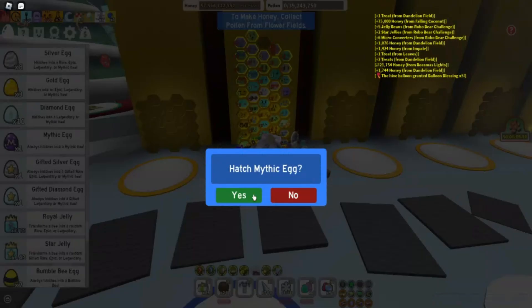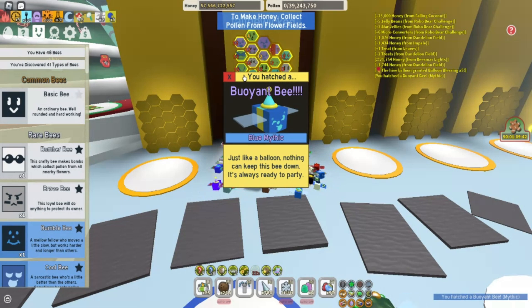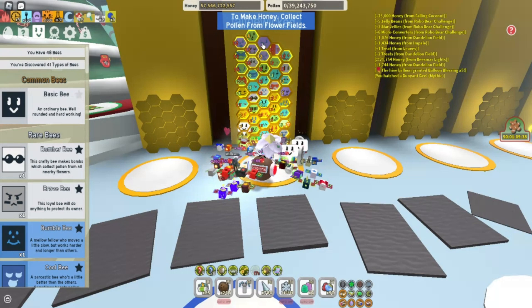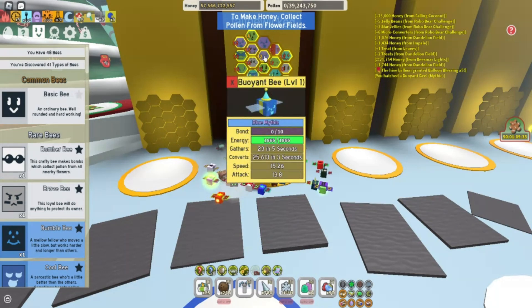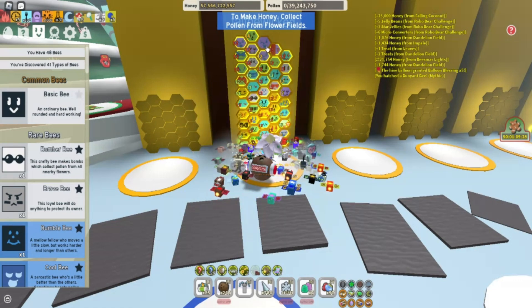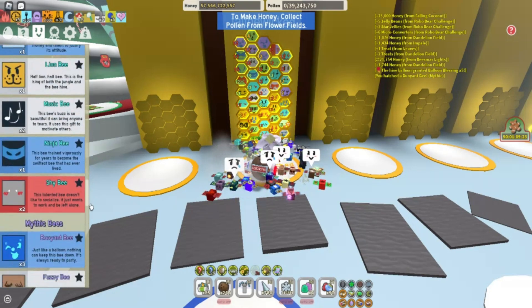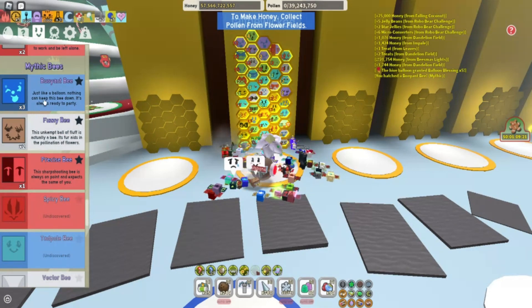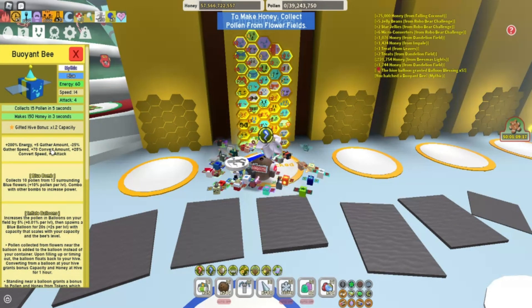Hatch Mythic Egg — another Buoyant Bee. So now I believe we have... we have three Buoyant Bees. One, two, three. Yep, so we will be making lots of bubbles — or lots of Balloons, I should say.